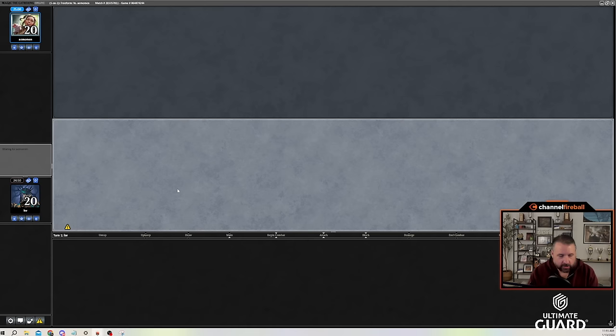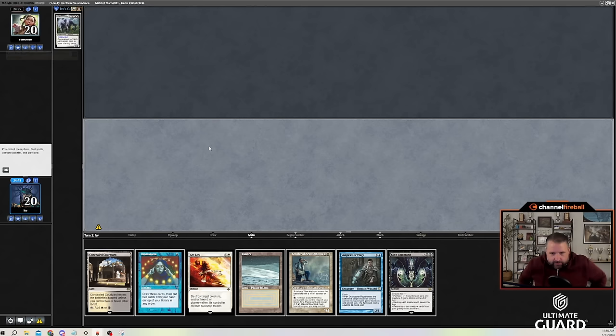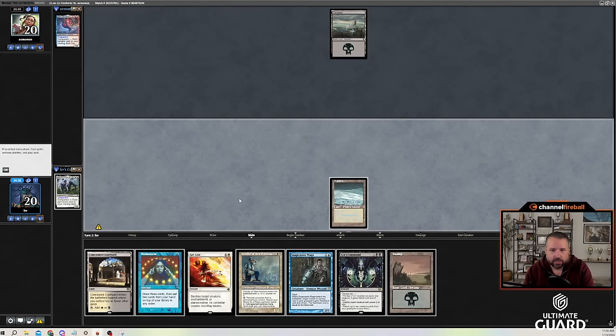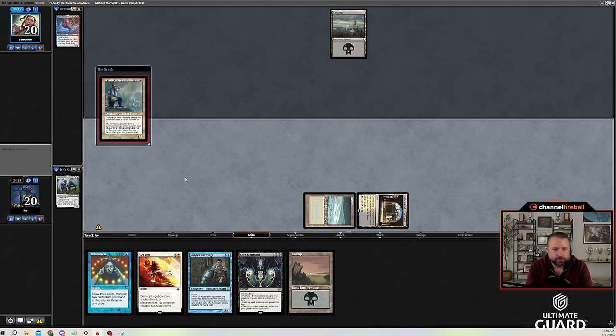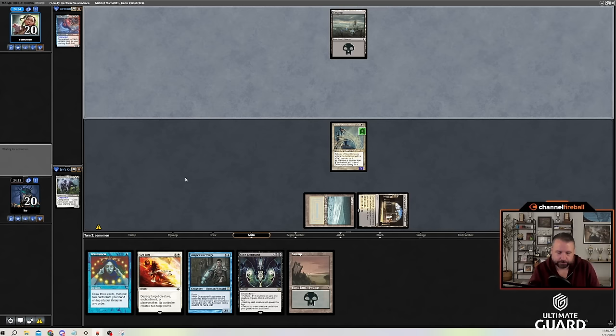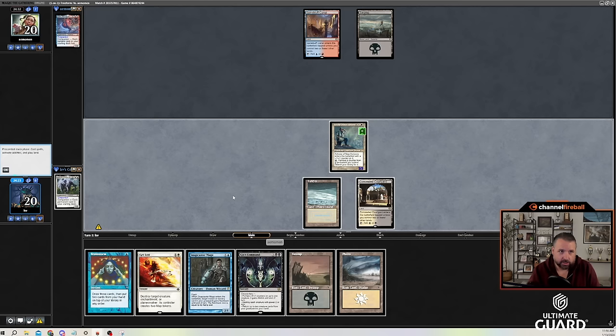Round one: playing against Adam. What companion? Lurrus here — they have Lutri, the Spellchaser. Companions vs. companions! I'm keeping this hand. The question is do I play Tundra for turn one or wait until I can Scholar? I think I probably wait. Let's just cast Scholar — if it works out to Brainstorm with Scholar, awesome; if Scholar dies I'll cast Brainstorm later. I had my turn lined up so no reason to give up value. Please don't kill Scholar.